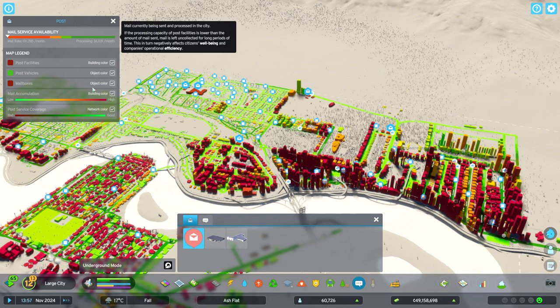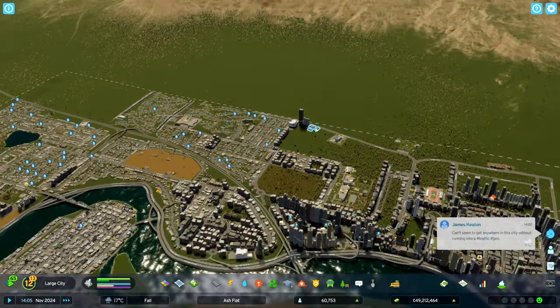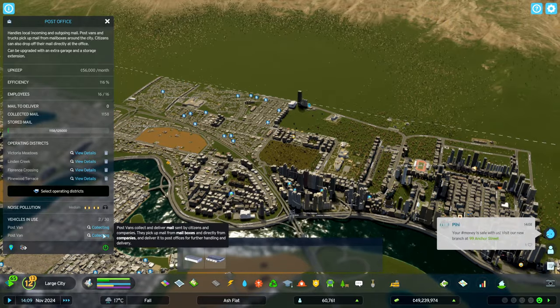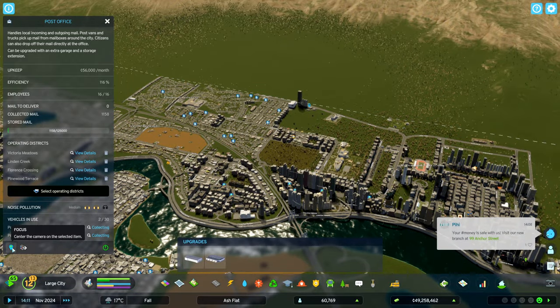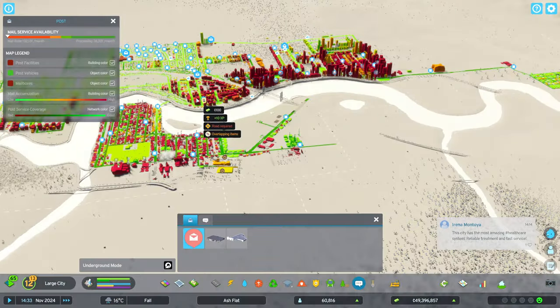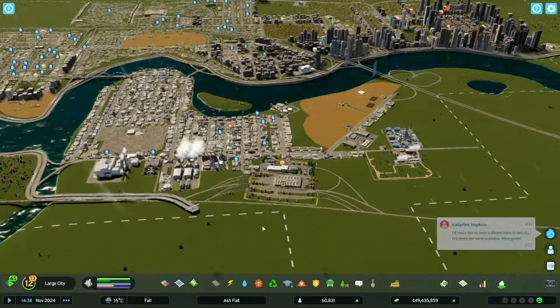We'll fast forward and see if it sends out more trucks. You got one out, you got two out - it's going through but it's not climbing much. We're staying right around the same level, so this might not be the option that works for my city.